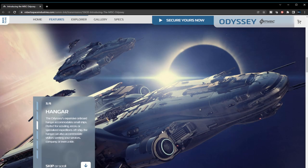It looks gorgeous, I gotta admit. It looks like it can carry a Saber — it has a bigger hangar. Doesn't it look like a Saber is coming out of it? Yeah, that looks like the hangar opened up. So it can carry a larger ship than the Carrack. The expansive onboard hangar accommodates small ships — perfect for scout and recon or specialized expedition ships. The hangar can also accommodate visitors seeking your service, company, or even a ride.